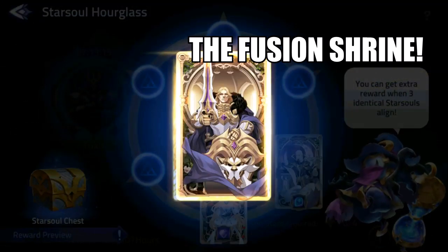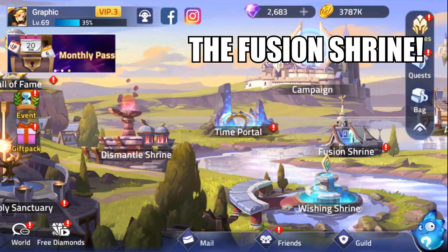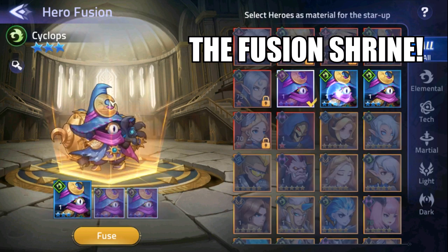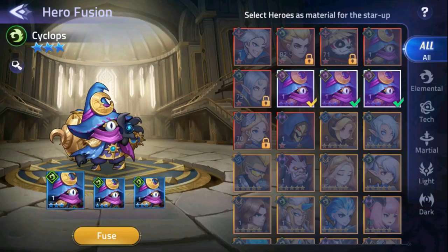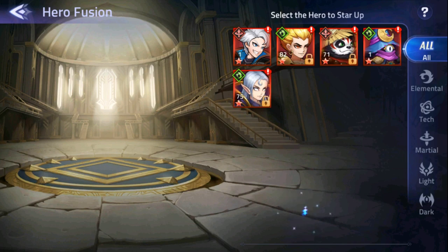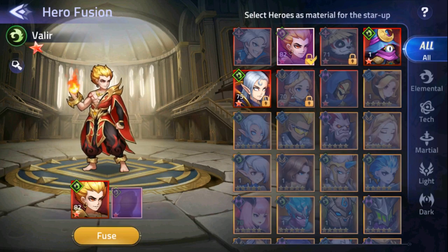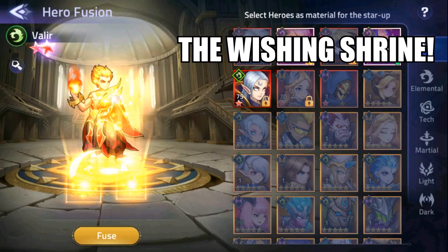Now we have the Fusion Shrine. The Fusion Shrine is where you fuse duplicate heroes to advance the base hero a star grade. Upgrading specific star levels requires specific requirements, which you can check by clicking on a specific hero. One of the most visited — and most beloved and hated — places in the game is the Wishing Shrine.